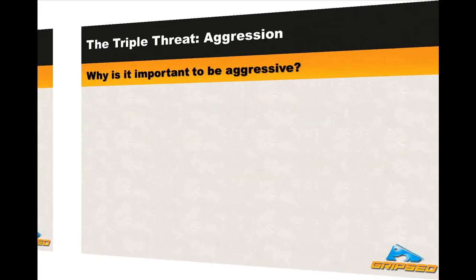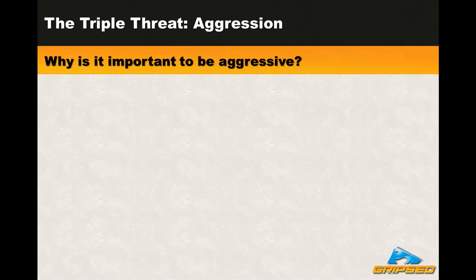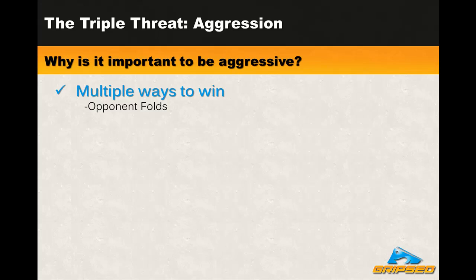That wraps up our introduction to the awesomeness of position. Let's move on to aggression. So why is it important to be aggressive? First answer: because it gives you multiple ways to win the pot. The first way is if your opponent doesn't match your bet and folds. The second way is if you end up having the best hand at showdown, which is when the hands are turned over. When you play passive, the only way you can win the pot is if you have the best hand. When you only check and call, you never even give your opponent the option of folding. Playing aggressively also allows you to use many other key concepts, such as value betting. Value betting means setting a fair price on the value of your hand and getting paid off that price.